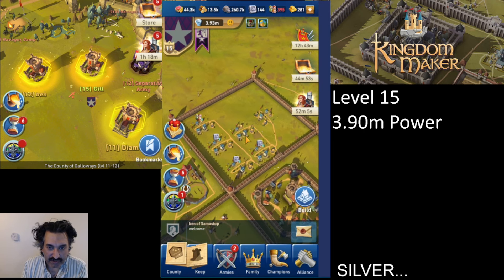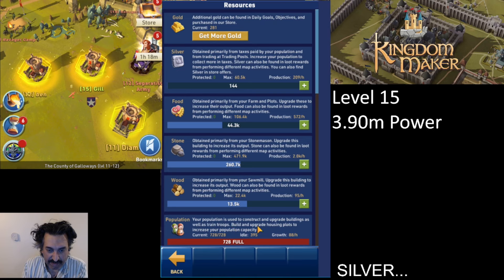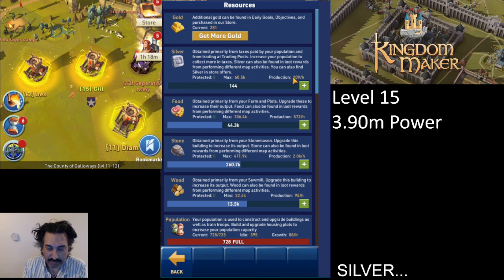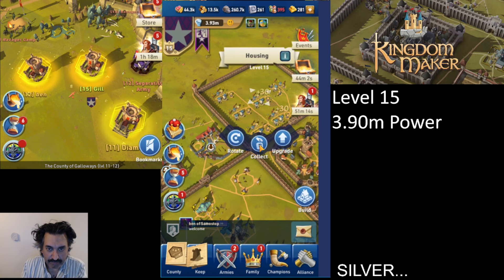So where do we get silver from? Silver is abundant in small amounts — it's easy to get, but you get very little at a time, meaning you have to consistently do everything daily. The main way silver is produced is through your city's population. You can see these little houses with silver icons floating above them — they're producing silver. Increasing your population increases your silver production; we're currently at 209 silver per hour.